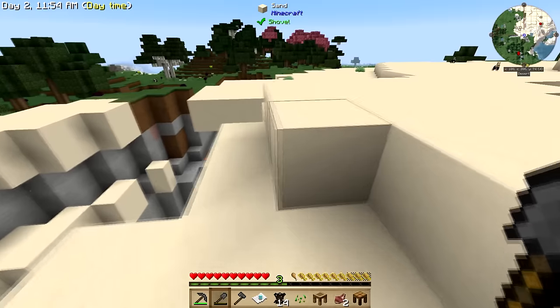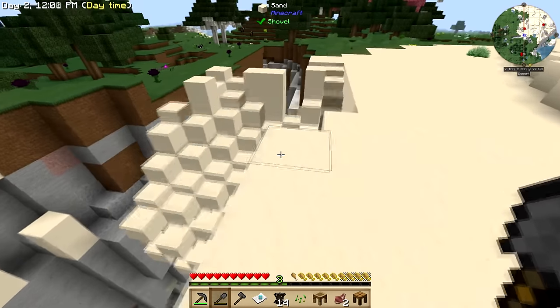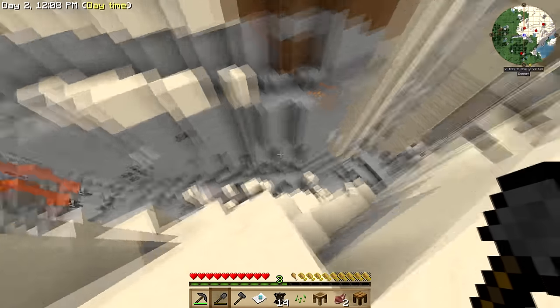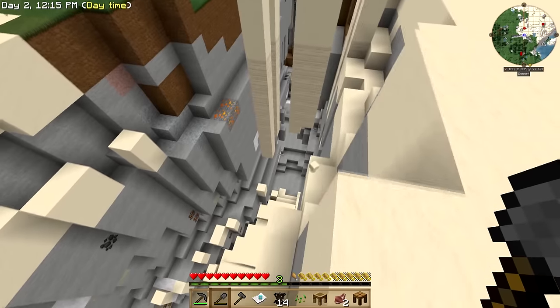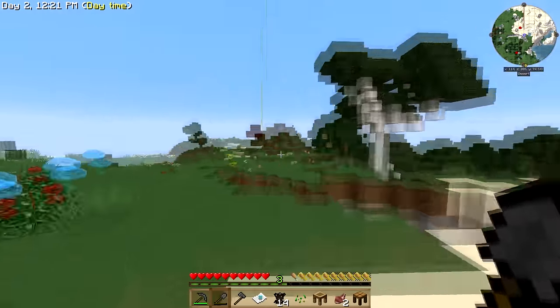So this is going to be where I set up base, just initially. I just want to get those dropped now as opposed to having them drop on me later. I see copper, I see bauxite, I see coal. I don't see iron. Oh, there's aluminum. Easy access to resources — got a giant desert here, so I've got tons of glass.